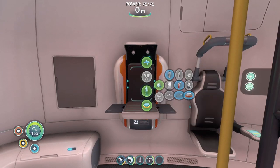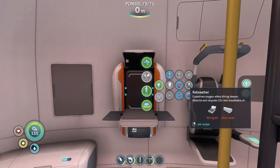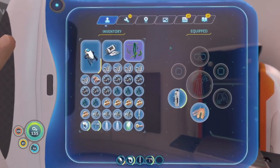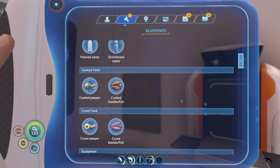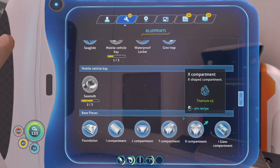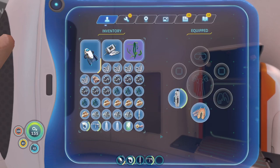Let me quickly check what we can make. One thing we wanted to complete today is the rebreather, because with that we can go a lot deeper down into the ocean, which will be very useful. We didn't have any new locations - Lifepods 3 and 17 we've already visited. I think we can also try to get the Seamoth in this episode. Pretty sure we're gonna get it.